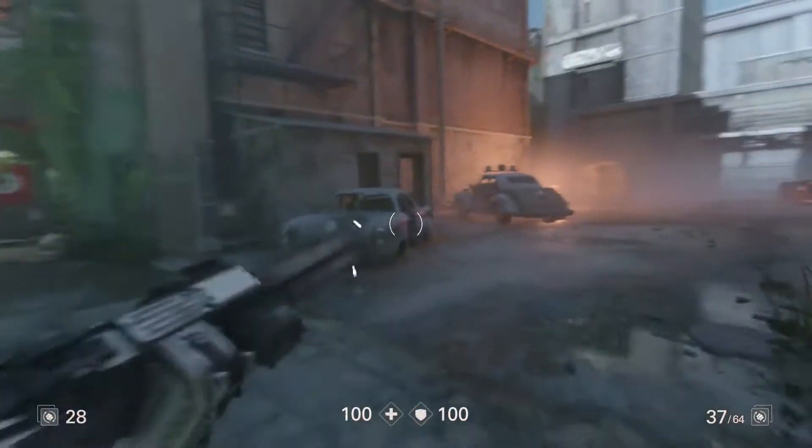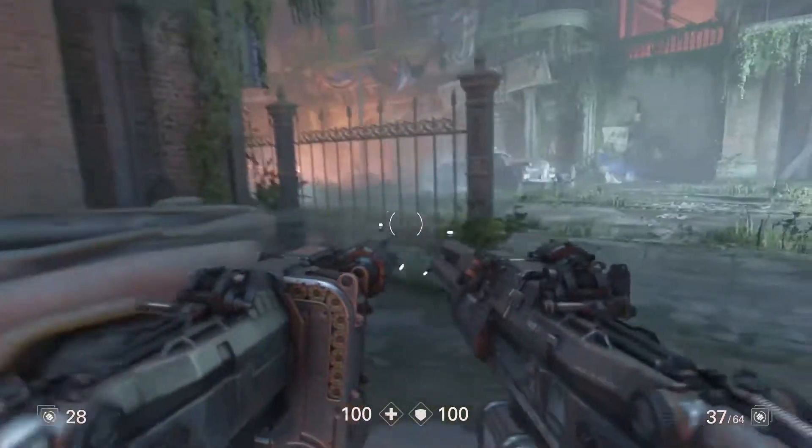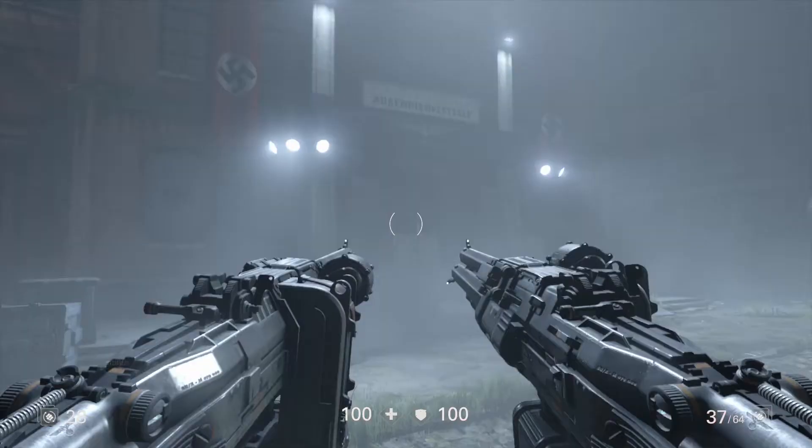The first one is located in the Benign Villa. There's a building with a massive donut on. If you run 180 degrees and run back to that cart, you'll find your first one.